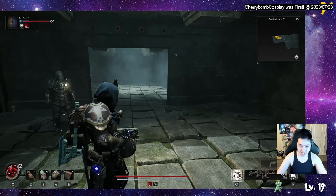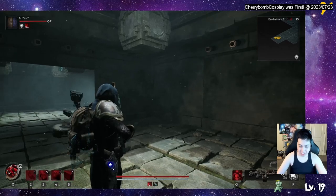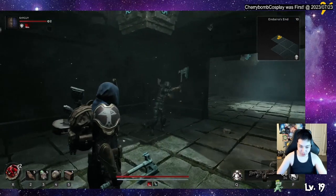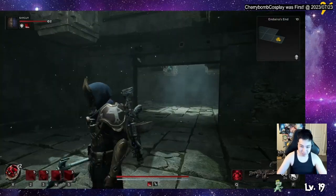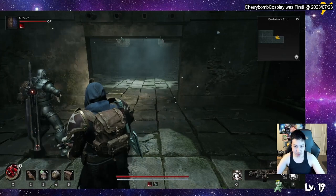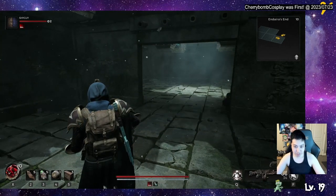You can throw it with a charge attack, which is pretty nice. If you do go through that room, you end up back one room. If you go in there it'll lock you out, so you have to go forward.